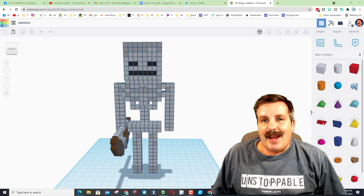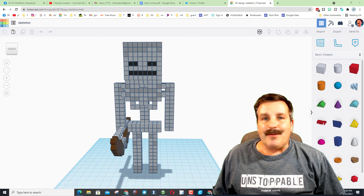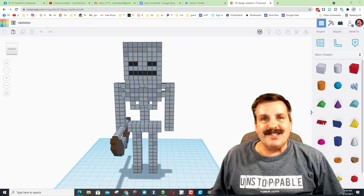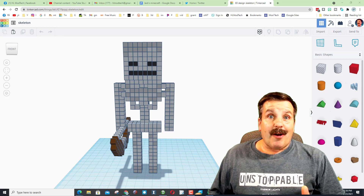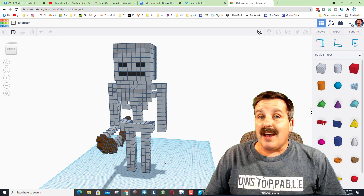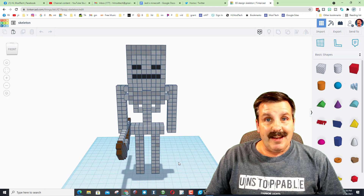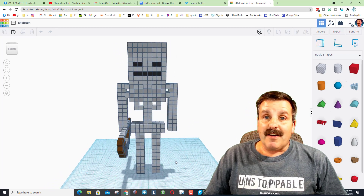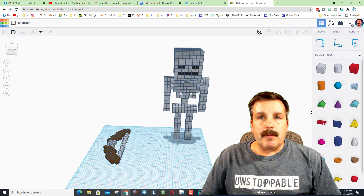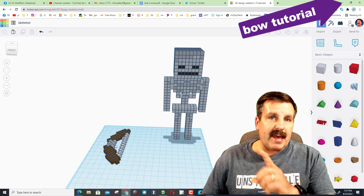Good day friends, it is me HL Mod Tech and I am back with another Minecraft build. Today we're going to build a skeleton, so let's get cracking. These are Jack's creations — I showed him a creeper and he has been having a blast making all these friends. Let's use his skills to make one really quickly. If you haven't already built the bow, I have a separate tutorial for that — I'll have a link up above.